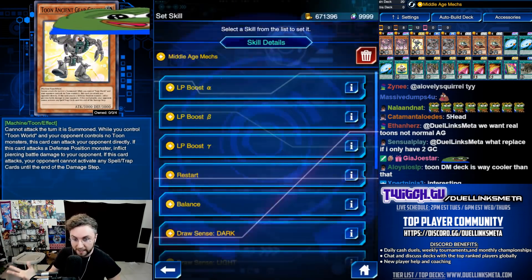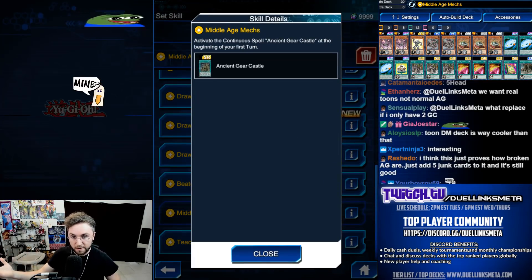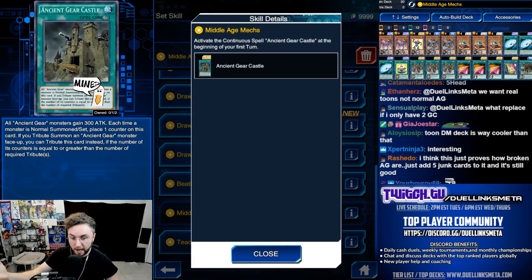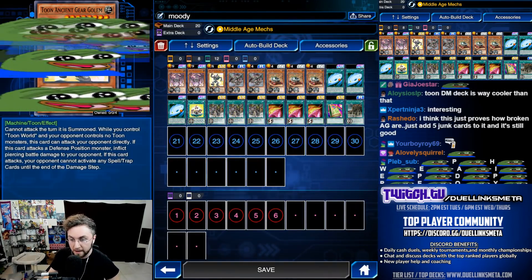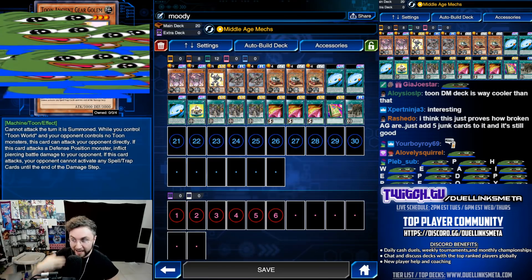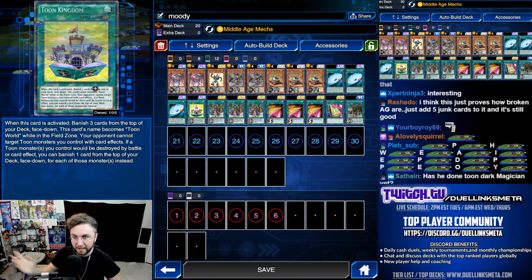Middle Age Mechs also opening with the castle. As you saw in my replay, you could summon the Toon Ancient Gear Golem with just a normal summon. Now it cannot attack the turn it's summoned — that is a huge downside. But when it can't be targeted and it can attack directly, that downside is not a big deal when you got the Toon Kingdom.